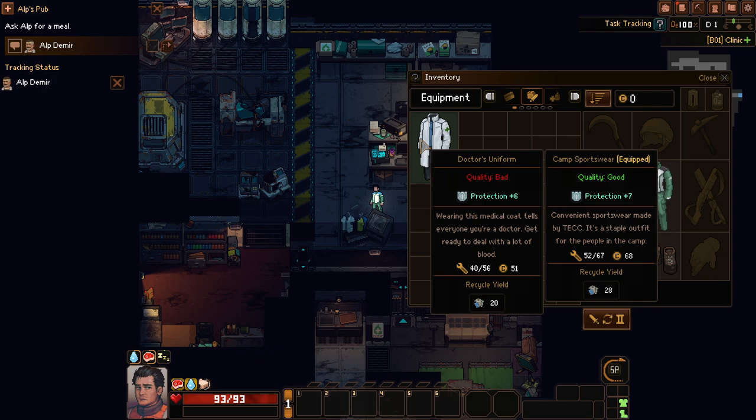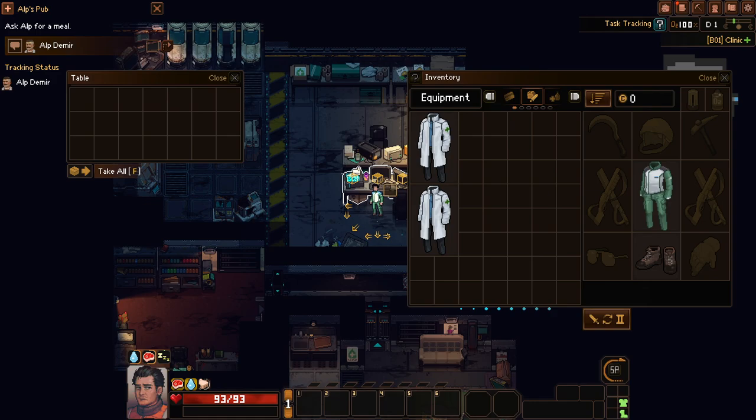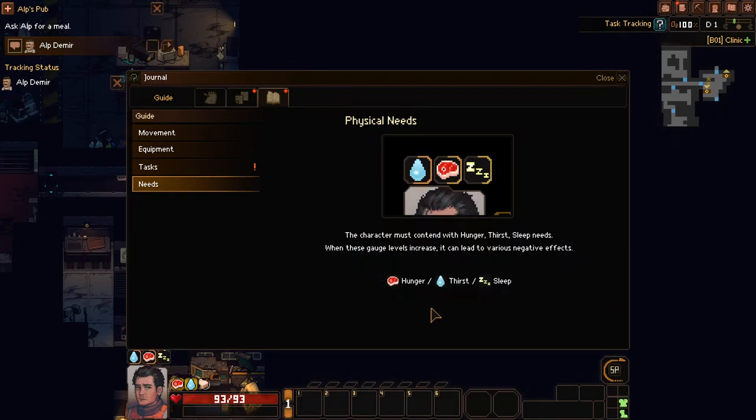Lab coat — it has less protection but I see why it exists. It doesn't show you all of the interactable items in the room — it shows only the ones around you. It's a weird system, we'll have to get used to it. This is definitely one of the harder to learn games — this is only scratching the surface and it's already kind of complex.